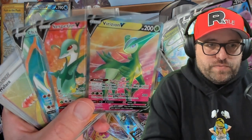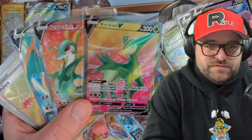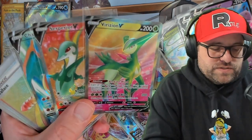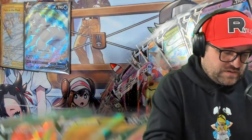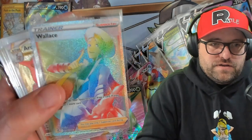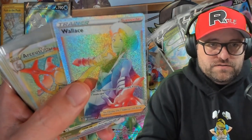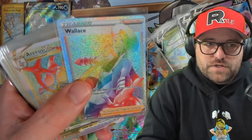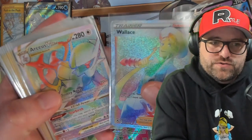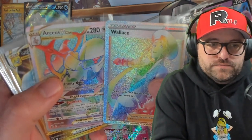Serperior - very cool, underrated Pokemon. We got the Virizion. Virizion's been in a lot of sets, I think more so than the other dudes. I can't even remember the name for that gang - Virizion's legendary mythical dogs. Now, rainbow time. We got two hypers: one Pokemon and one trainer - the Arceus, which is pretty dang cool.